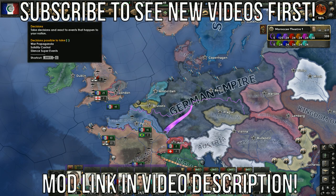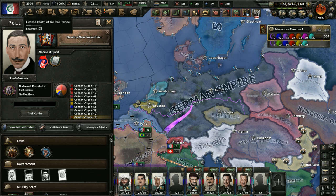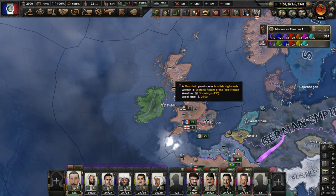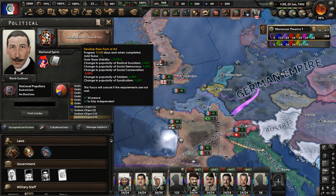Hello y'all. Welcome to part 15 of my Rene Gounan Morocco playthrough in the Hearts of Iron 4 mod Kaiser Redux. In part 14 we defeated the third international faction, and so right now we're just doing stuff in our focus tree.